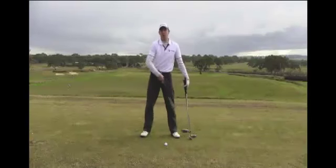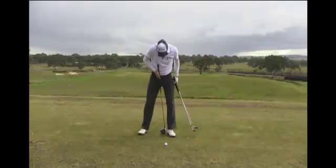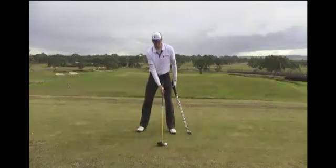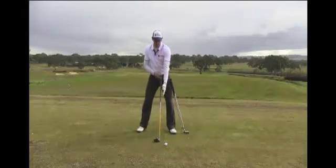Once you get towards your drivers, or your three-woods, or even hybrids, we start to get towards putting the ball near the instep of your front foot. The reason for this is your underarm is pretty much the end or the base of your swing — this is where your swing bottoms out.